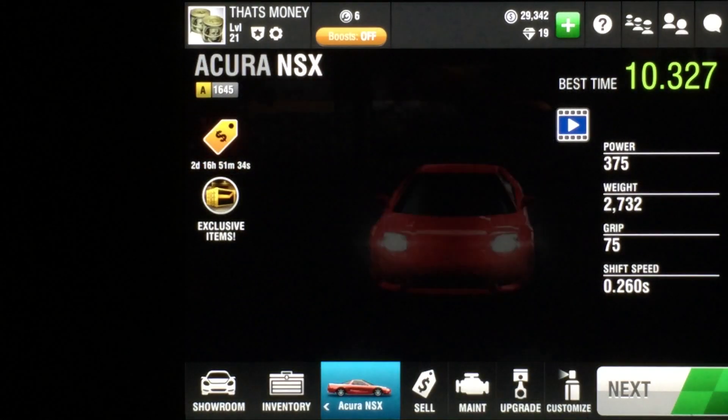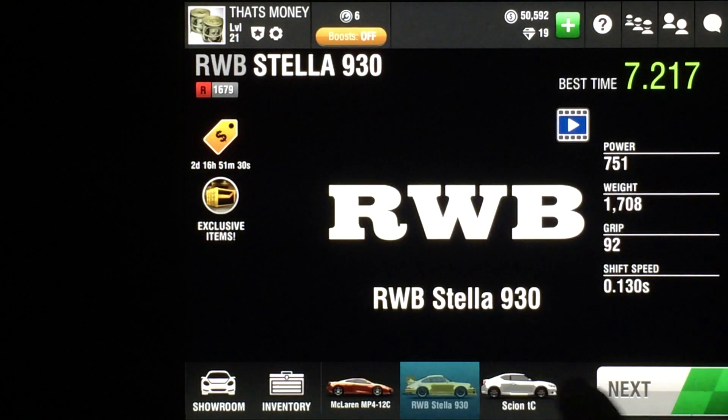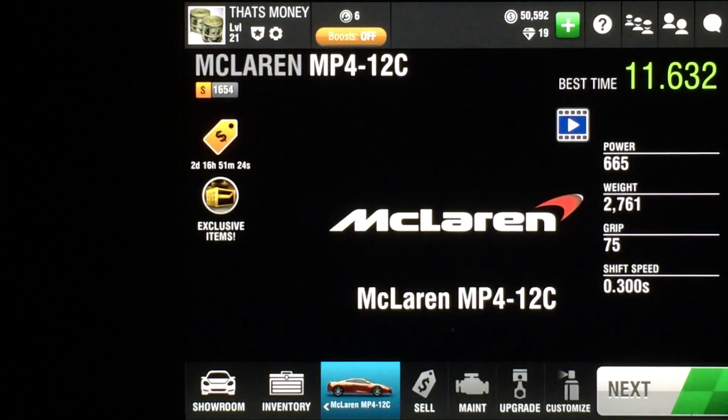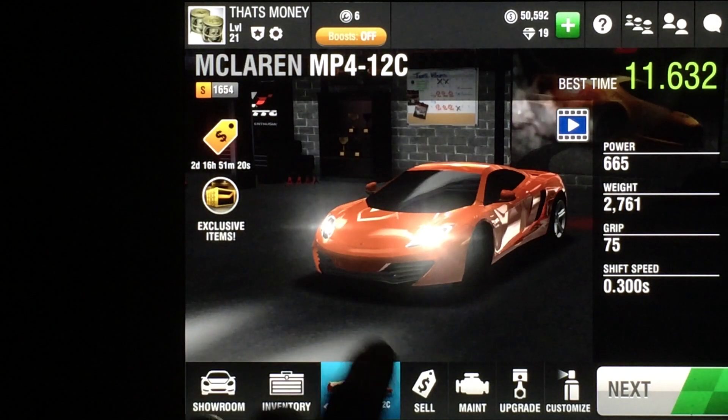Before I forget, I'm going to sell this Acura NSX for $21,000. I have a Stella here — I transferred that over to break the 7-second mark so I can get my sponsor bonuses. Quite a good chunk of change there — a little bit more on that later.